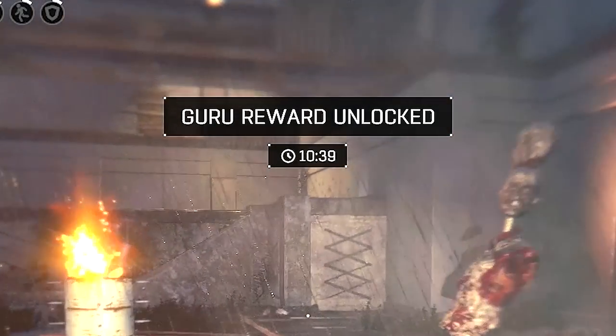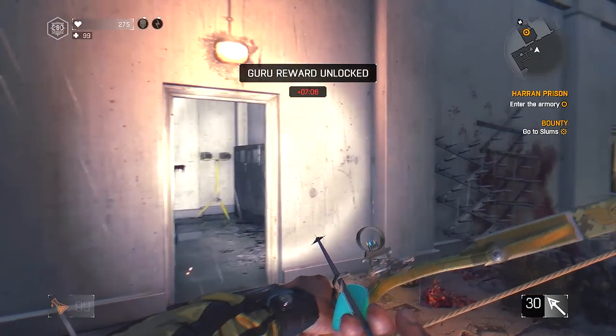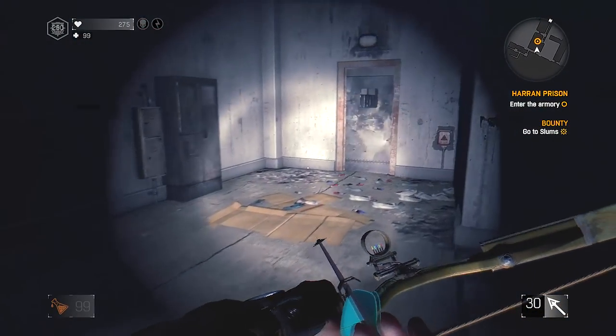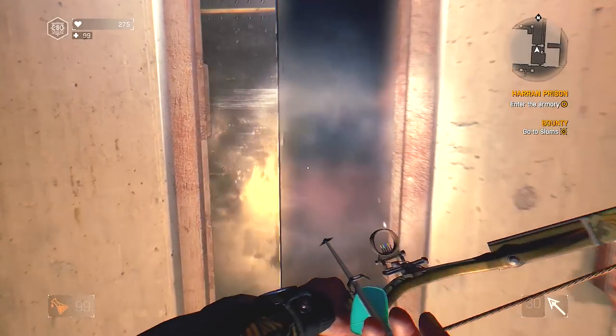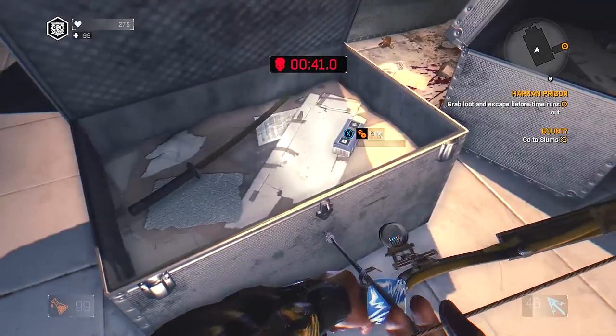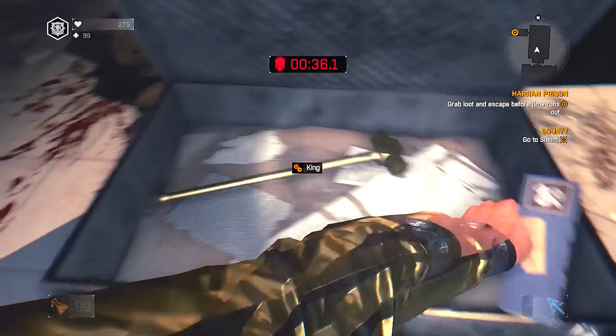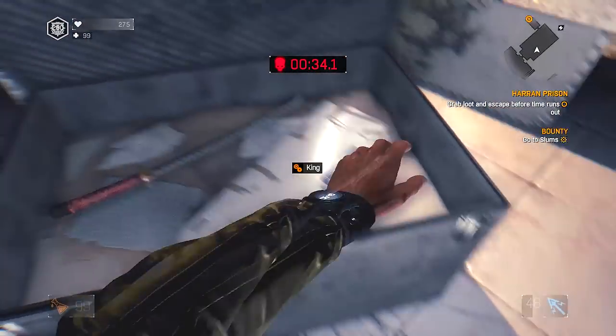Techland has updated Prison Heist. You can now get the guru reward very easily on solo, and I'm going to be showing you how. It's very easy. Plus, you get three minutes in the reward room now, which gives you enough time to open all the boxes, take everything with you, and even reload your weapons.